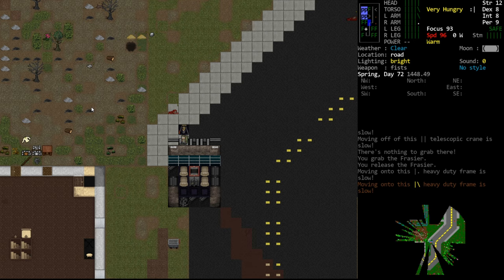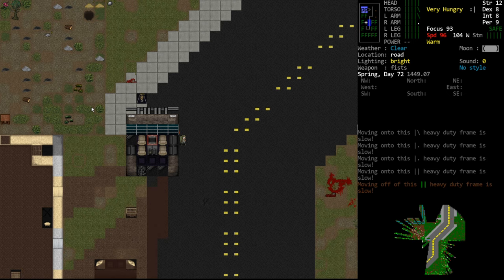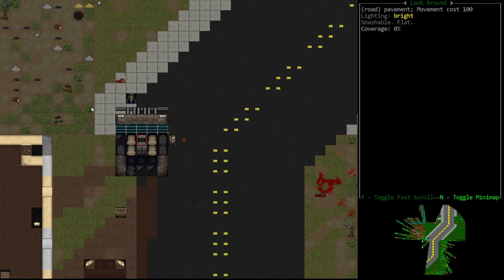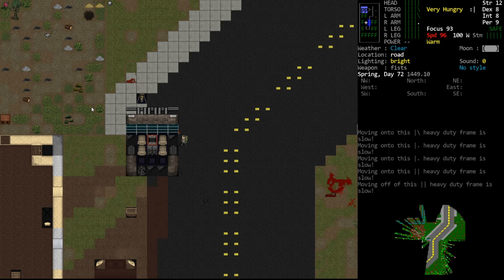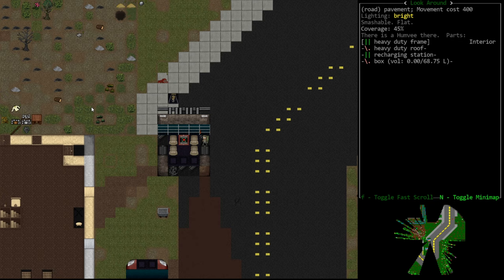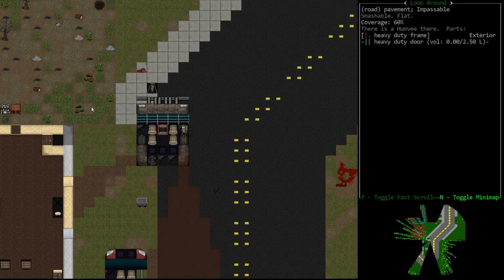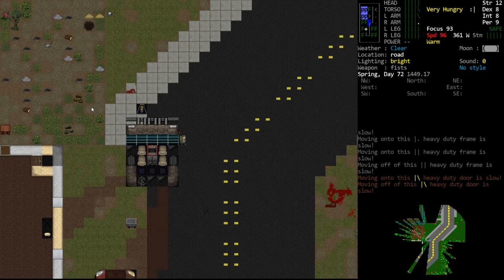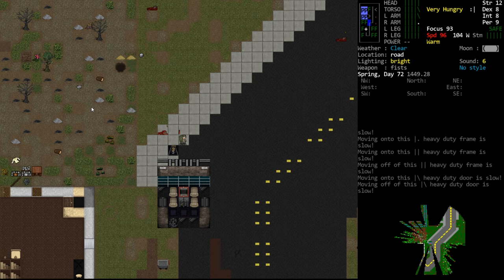This is a source of some frustration and confusion for new players. People will pick up a storage battery, come to one side of their vehicle, have their crane right next to them, and try to install the battery in the center of the vehicle. They say, well, I don't understand - why can't I install in the center? I have the crane right next to me, I have all the materials. I hear that question all the time. The answer is that the crane is not close enough. If the crane is on the edge, it is not close enough to install in the center of the vehicle.